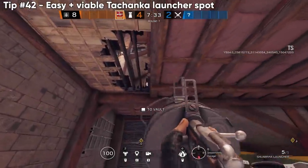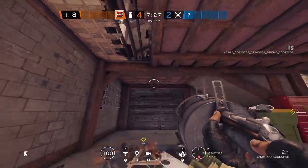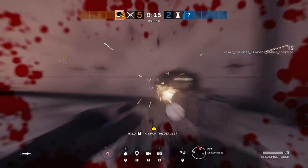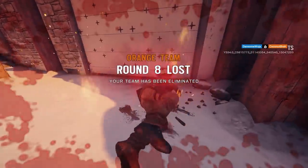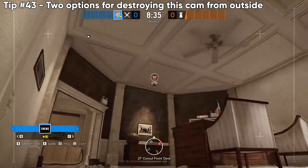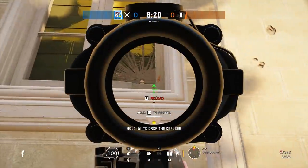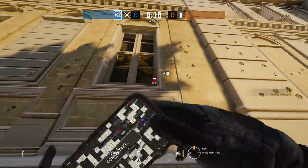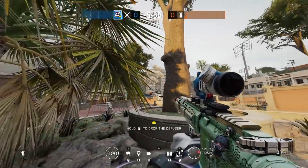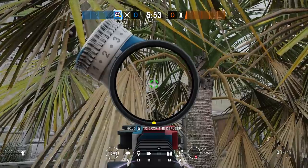If those feel too risky, here's a super practical one — get rid of anyone going for a hard breach outside of the Chalet snowmobile garage. Next, two options for destroying the interior cam on the console front desk. Normally this camera stays up until late in the round, but taking it out stops defenders from knowing what direction you're coming from. First option is from the south side, second from the north side — both really easy to do.